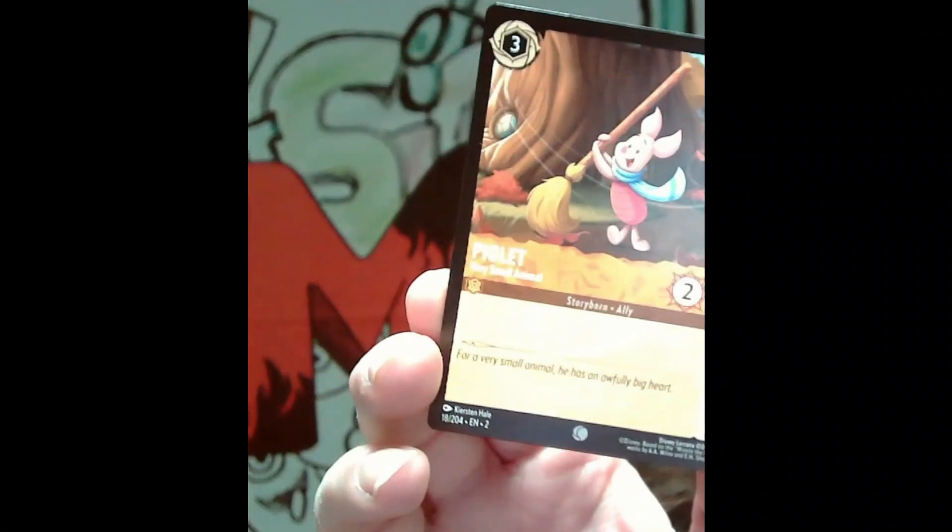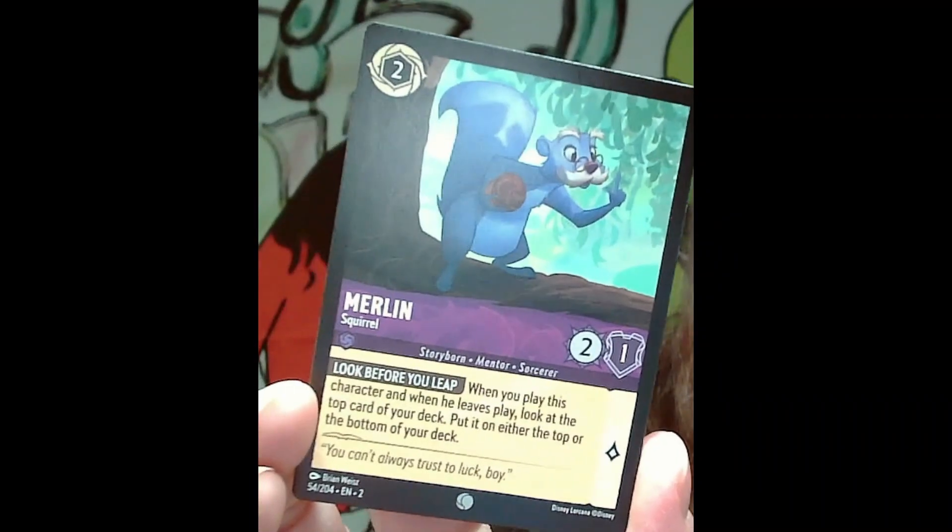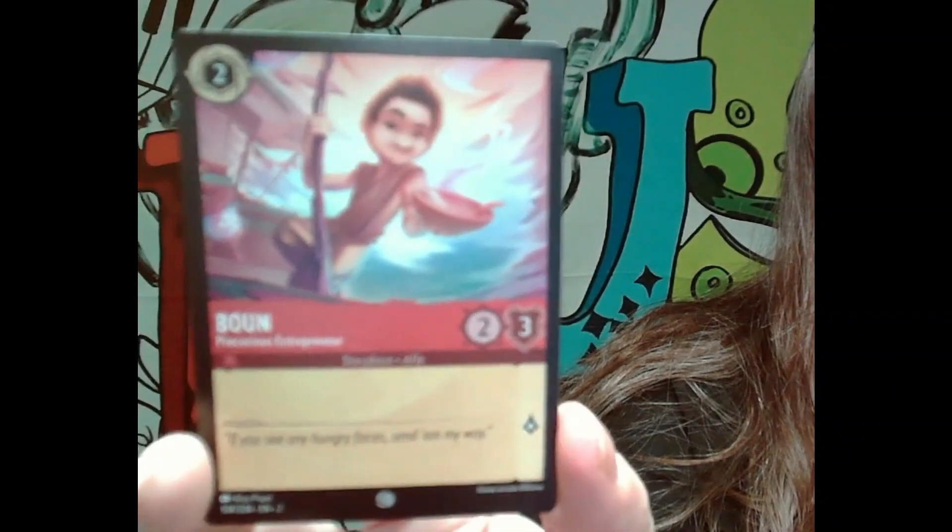Our first pack — looky here, we got Piglet, it's really cute. And then we got Merlin — I'm not sure who Merlin's from. There's also one I'm not sure about, and I don't know who this is either — Bond, Bone?